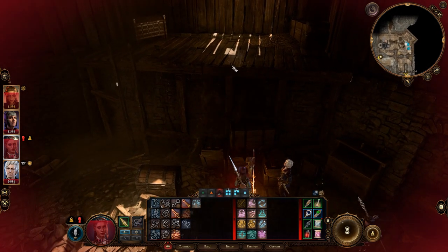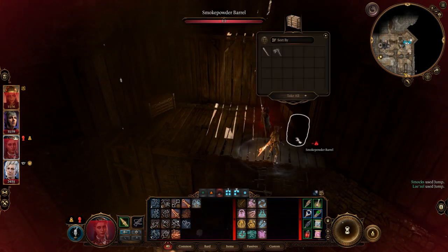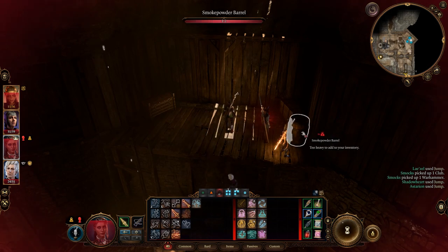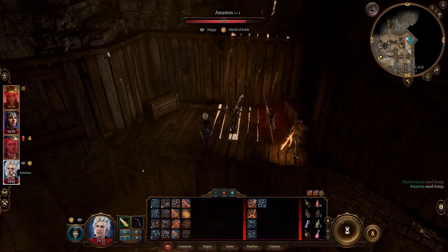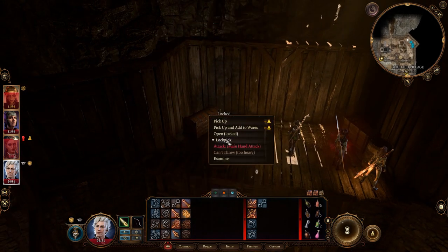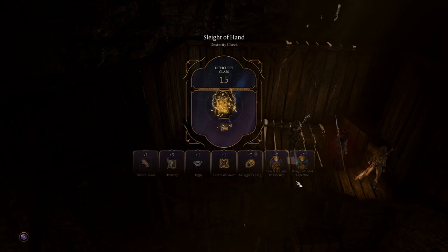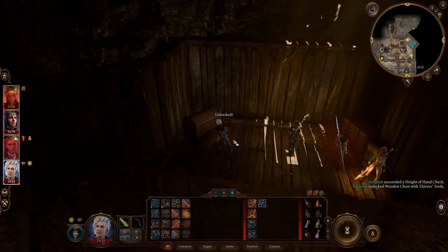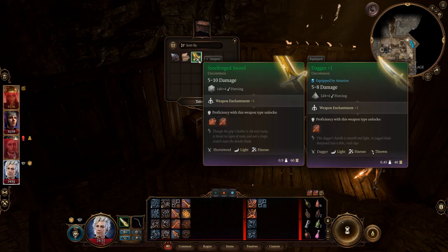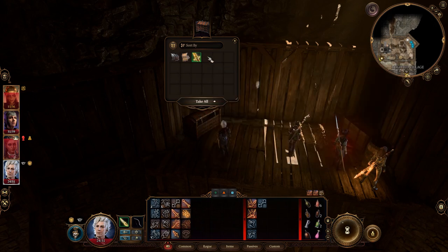There's a smoke powder barrel, and this one's locked so I'll need Astarion. With pleasure! Just good job, matey. What do we got — a steel-forged sword, not that we need it, a blacksmith's note, and an infernal iron.